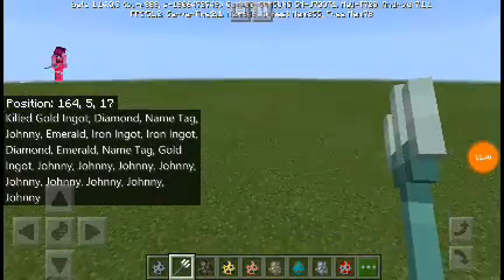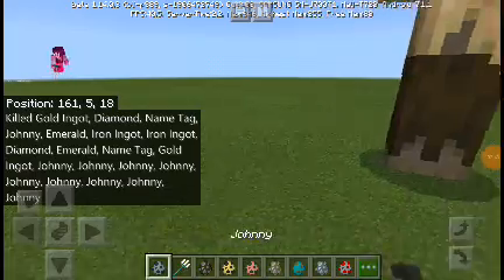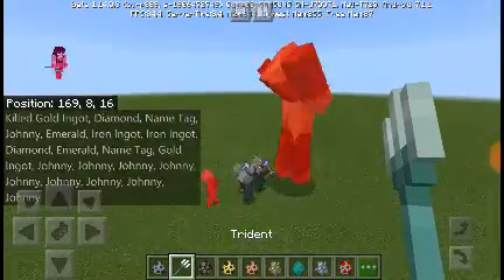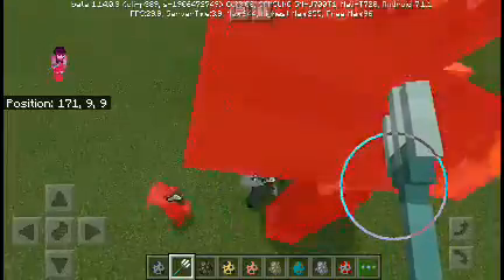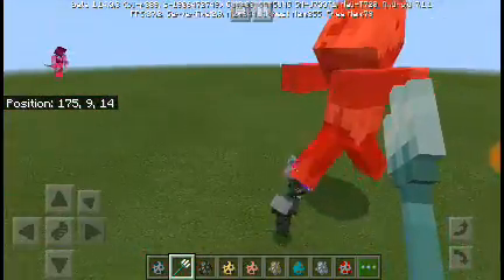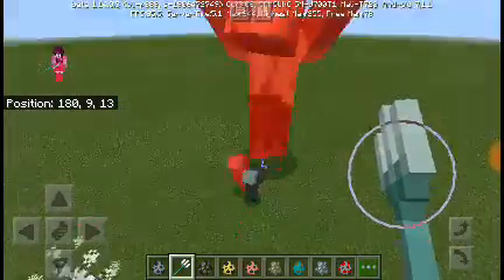So now I'm going to do the giant husk — 5 Johnnies for this. The giant husk has 100 HP, but it's really hard because he has really good range.